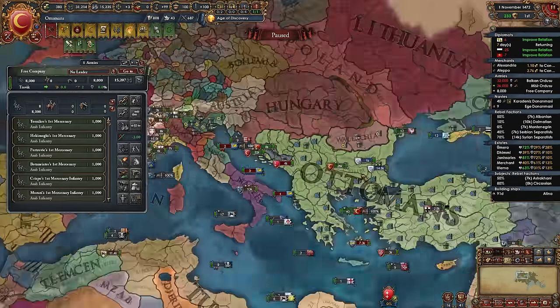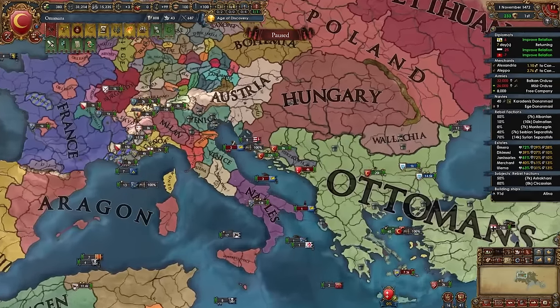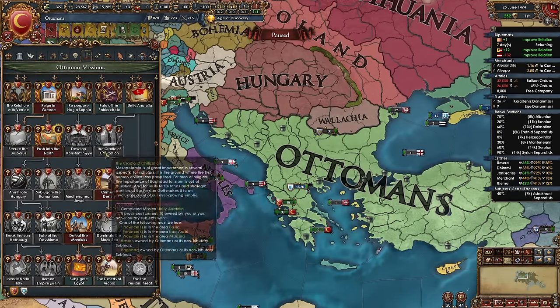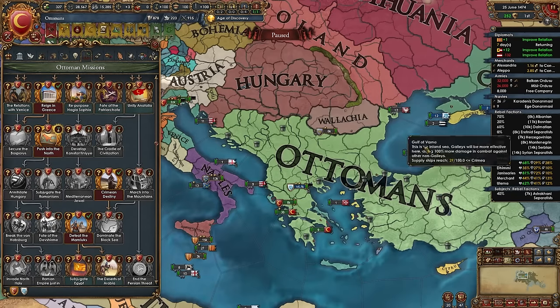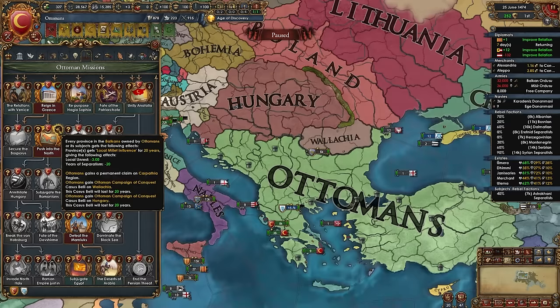White peace Venice and Wallachia (we have other plans for them later), then peace out Herzegovina and take their provinces. Take the mission 'Push into the North' — every province in the Balkans we own gains -3 local unrest and -20 years of separatism. We also gain a permanent claim on the Carpathia region.